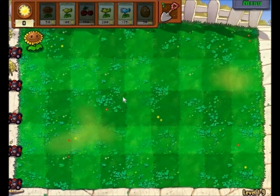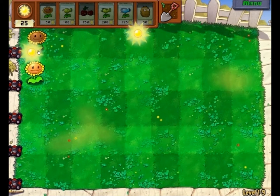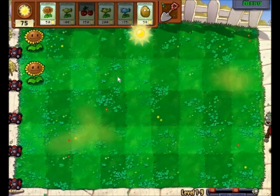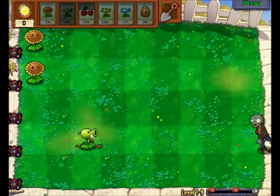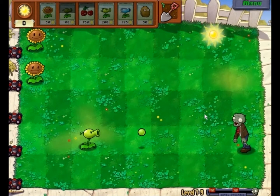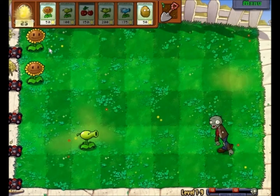All right, we're gonna start off with Sunflowers again and move from there. Two of them, and then we're gonna start getting our defenses up. Hopefully we can get 100 sun before the round starts — come on, hurry up. All right, put one down there, shoot them up, and get a little bit more sun so we can get more Sunflowers later.